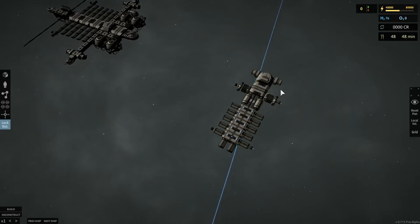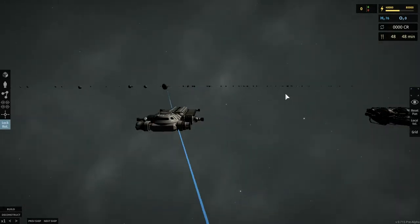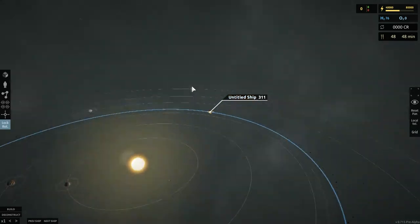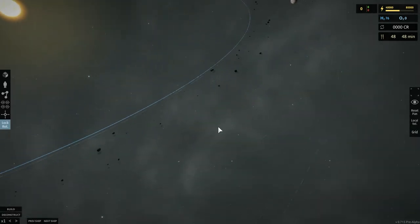I gotta slow down. Okay. So, here we are next to the space station. There's also apparently a new asteroid belt in the game, and that's what this is. We are in the asteroid belt now.